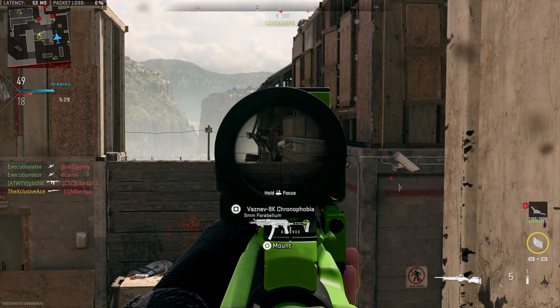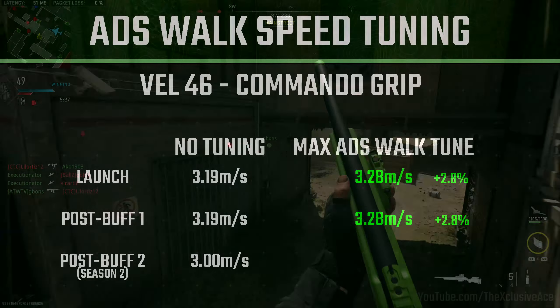So there's an apparent hidden nerf to the VEL 46. However, I still tested our max aim walking movement speed tuning on the Commando Foregrip, and it turns out it's now 3.29 meters per second — very slightly better than our potential was pre-patch. But since our base aim walking movement speed was nerfed with this update, this means we're seeing a very significant improvement in tuning's contribution — instead of a 2.8 percent increase we're now seeing about a 9.7 percent increase, which is a massive buff in this area.